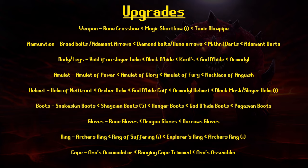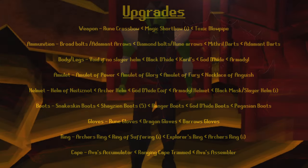For your amulet slot, upgrade to a glory, then a fury, and then an anguish. For your helm, I highly recommend a slayer helm; otherwise use a helm of neitiznot, archer helm, god d'hide coif, or armadyl helm. For boots, upgrade to ranger boots, god d'hide boots, and then pegasian boots. Stick to barrows gloves for gloves. For rings, use the archer's ring imbued if you have it; otherwise stick to the explorer's ring.